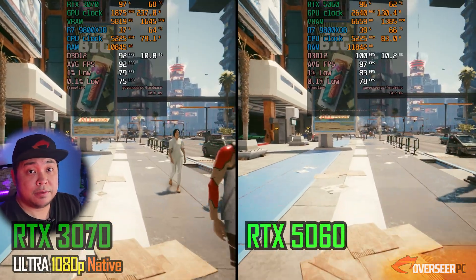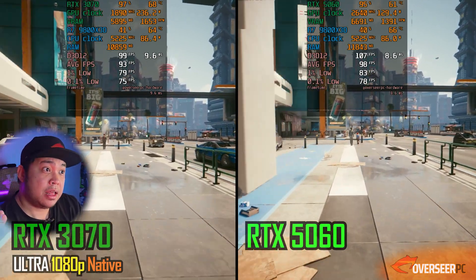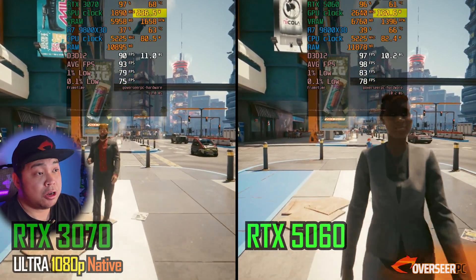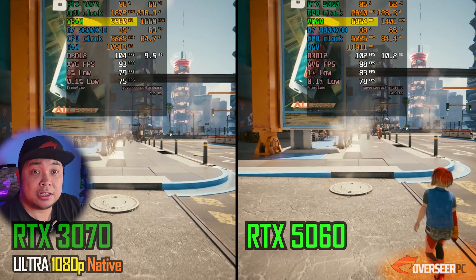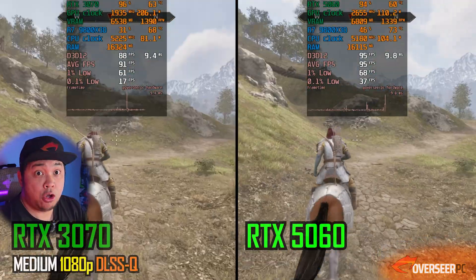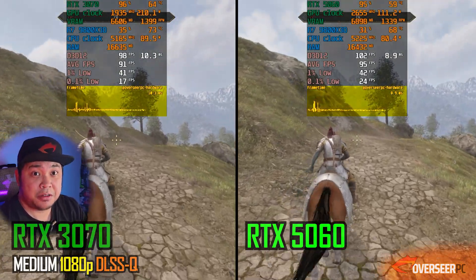Starting with Cyberpunk 2077 at 1080p ultra settings — the 5060 is the better card. We get slightly higher fps, higher lows, and much lower GPU power compared to the 3070. We haven't maxed out VRAM for either card, although the 5060 is using more VRAM compared to the 3070.